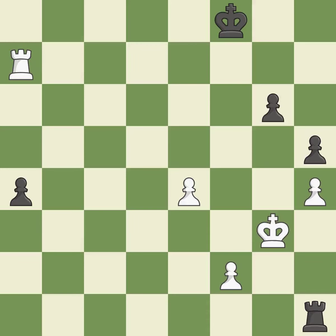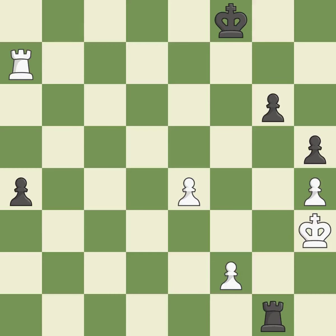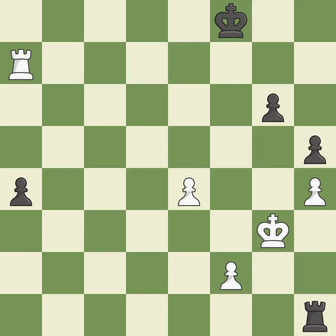This defends the attacked pawn — it is best. This avoids the rook's check — it is quite good, a solid choice. This avoids the rook's check again — it is ideal. The best choice: this steps away from the checking rook.